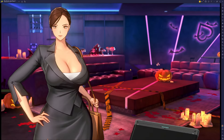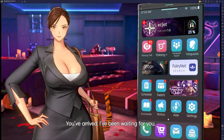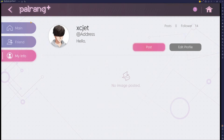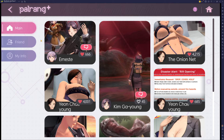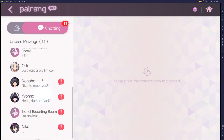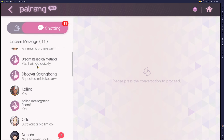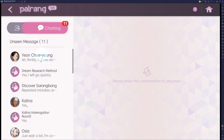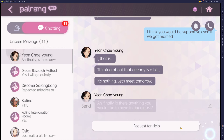Just to say this last thing: whenever you're stuck or you don't know what to do — sometimes it'll say wait for a chat for a certain character — there are a couple things you can do. You can actually try and talk to the character on Powerang instead of waiting for a chat. So if you go to the Powerang talk and just talk to other people while waiting for a chat from, say, Young Chae Young, sometimes it'll activate.